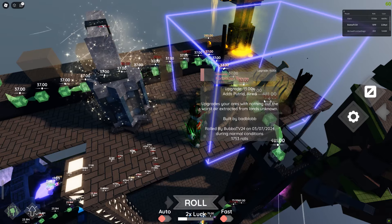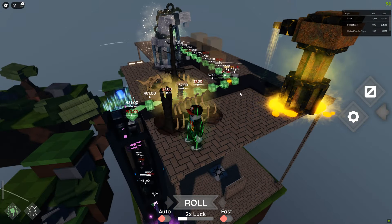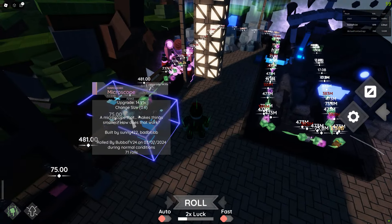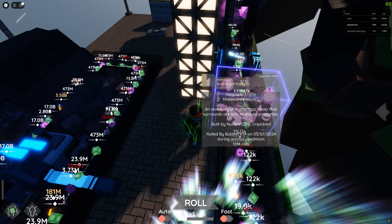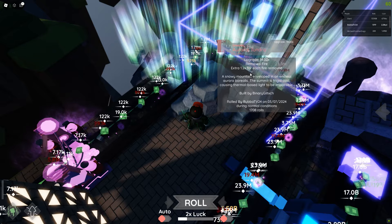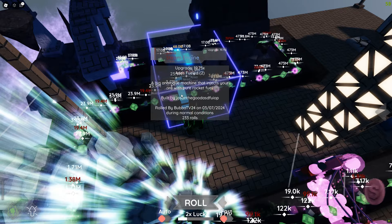This one here is an upgrader called the Forbidden Breeze — it adds putrid and aired, upgrading your ores with the worst air extracted, giving them some bonuses. This dropper here is called Crystal Mist and adds polished. We've got an upgrader here called the Microscope which actually shrinks the ore. Over here is the Bubble Gum Stockpile which makes ores bouncy and upgrades by percentage. Then I have two Aurora Tundras — if I had fire, these would remove it and give a bonus.